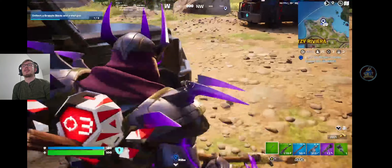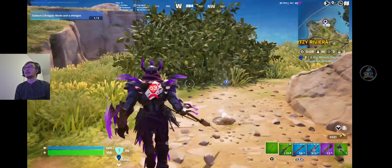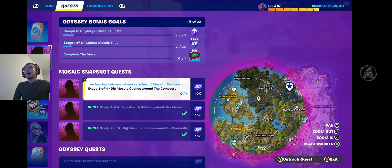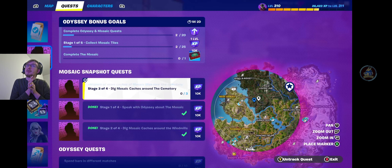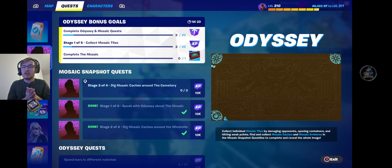Here we are over at the other other windmill. Let's go and dig that up - there we go, that is another piece of the mosaic. These ones seem to be doing three corners. If you look at the mosaic, the three corners came from the caches and I've got two tiles doing the border at the moment. Stage three is: 'I've heard whispers of more caches and mosaic tiles near the cemetery.' The cemetery is going to be in the storm, so I'm going to have to go into another game to do those. It seems like the caches are going to do some of the bigger sections, but then you've got to get the 300 tiles to do the rest of it.